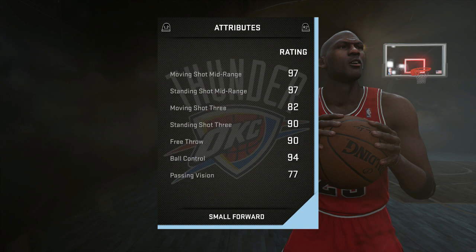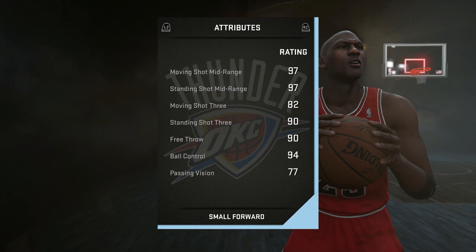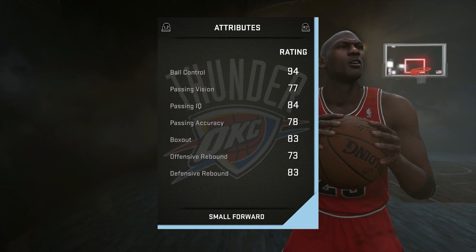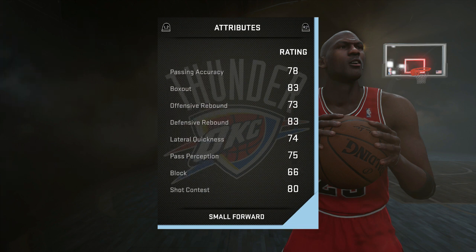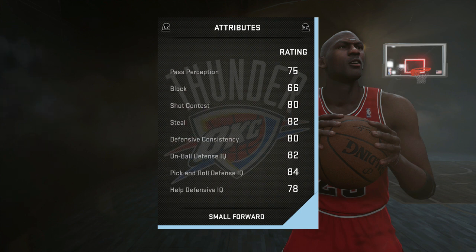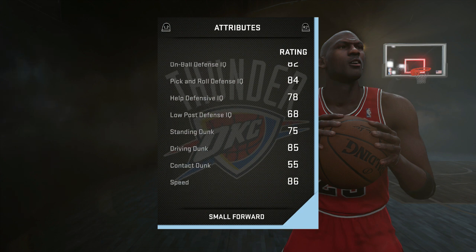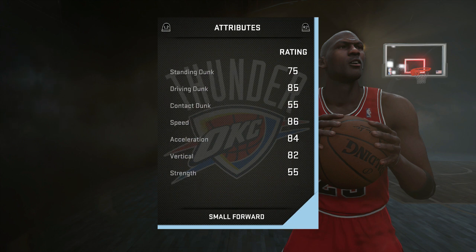He's got a 97 mid-range, a 93 three-pointer, but without the shoe I think he's somewhere at an 83 or 82. A 90 free throw nonetheless, 94 ball control, which is very good. He's got an 83 defensive rebound, so not only can you run him at small forward, but if you had to you can run him at power forward, which I do. He's got a good shot contest, good on-ball defense at an 82 — good, not great, but enough to get the job done. 84 pick-and-roll defense.